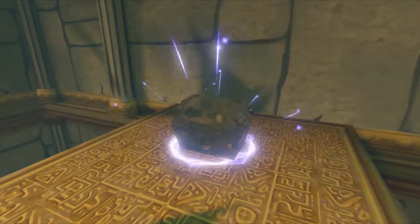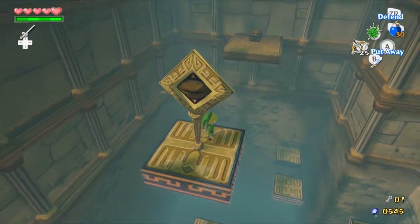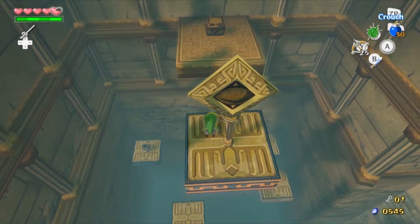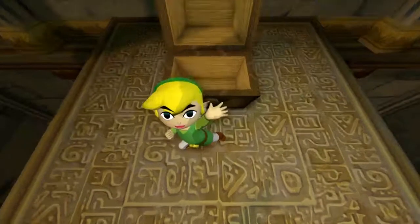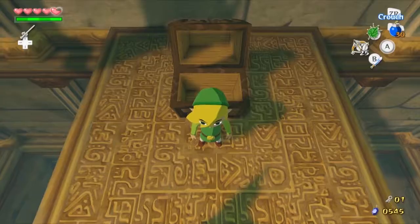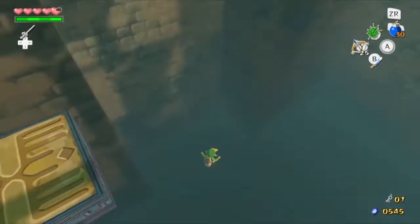Here we go. Chest. I can't remember what's in the chest if I'm honest. Last bit — I'm so close, I'm nearly done. Joy pendant, oh joy. So now we're done in this area. Now we have to go back I think. Yeah, let's kill myself and out we go.